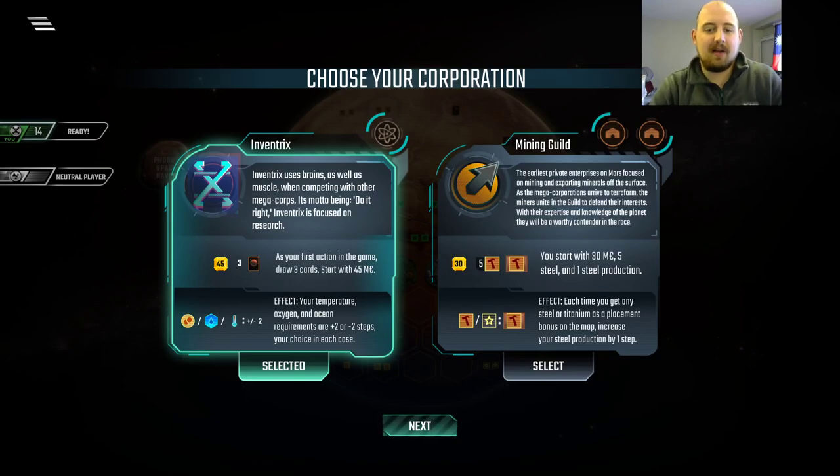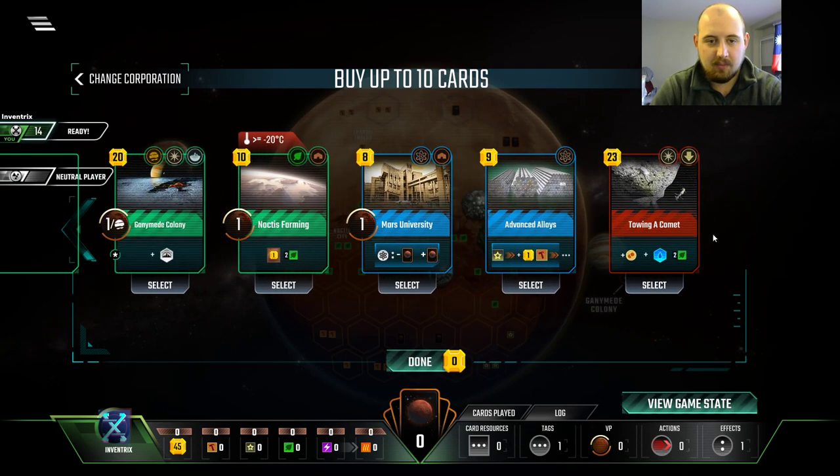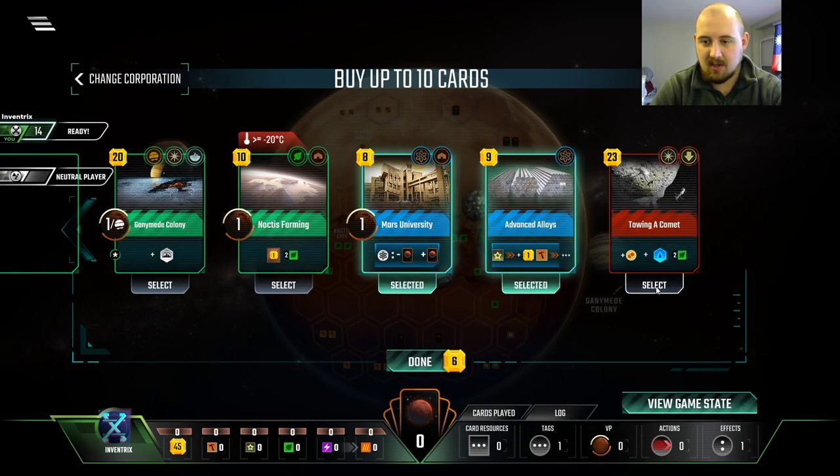Hello and welcome back to Terraforming Mars — solo challenge with a cereal box. We're coming to the close of the end of Season 1, so I'm trying to figure out how we're going to pull it back together. Cards in hand: Advanced Alloys, Mars University, Things I Love, Towing a Comet.